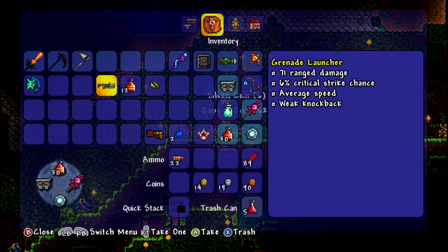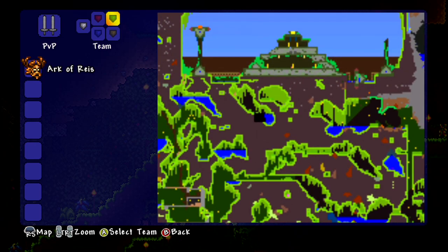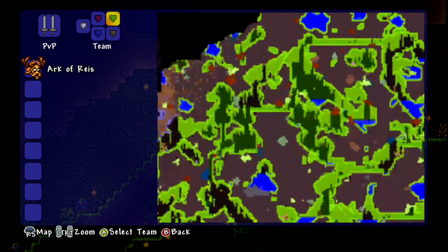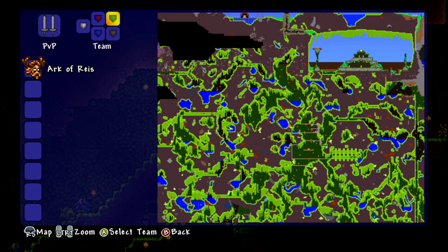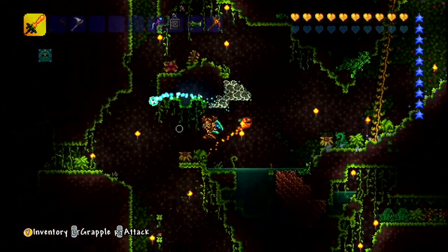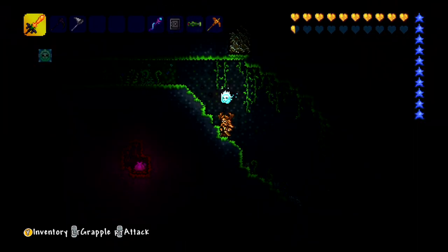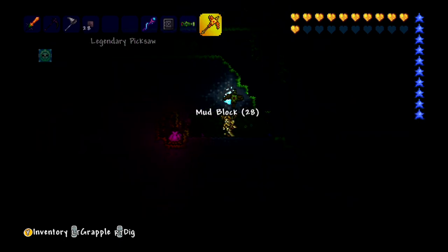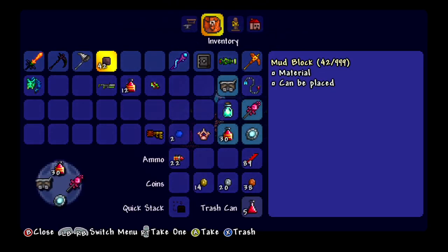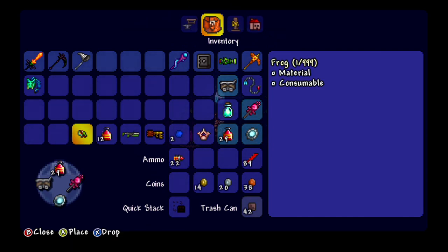I thought I saw another Plantera spawn in nearby. Let's look for another bulb. There's one there — just across, a bit of a mess to get to. There's something I want to test out when we get home. I'm pretty sure we've tried it and it didn't work, but if I don't remember I should always do it again just in case.